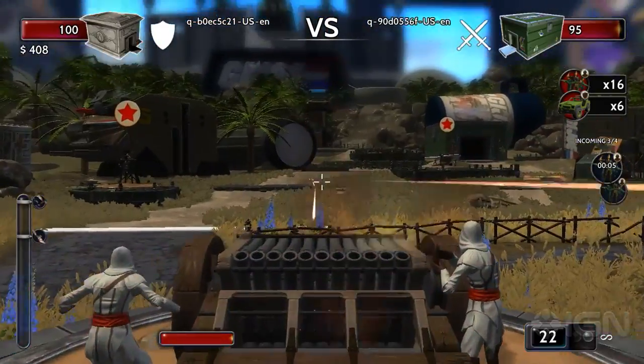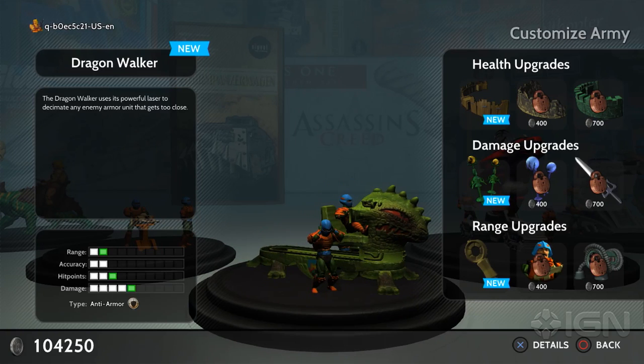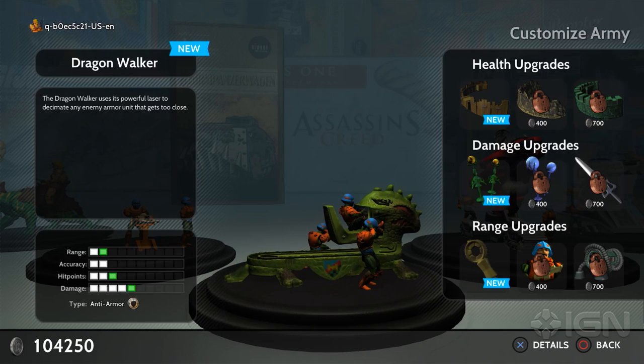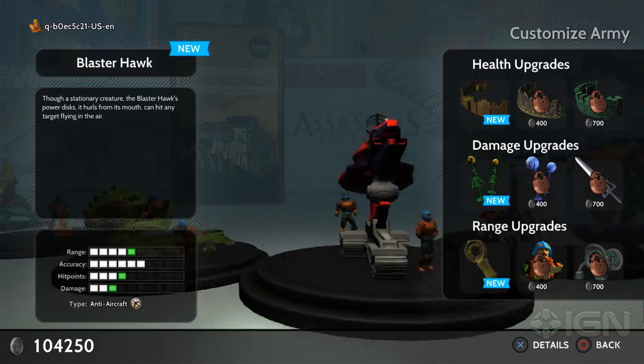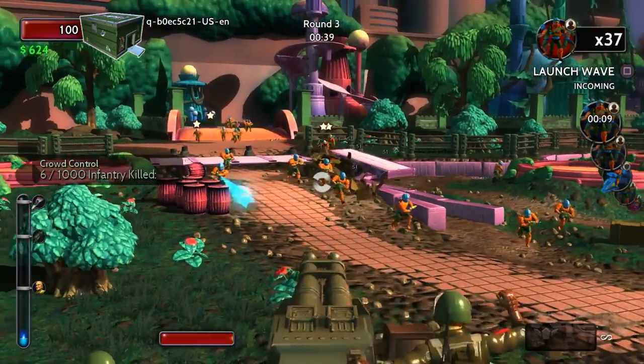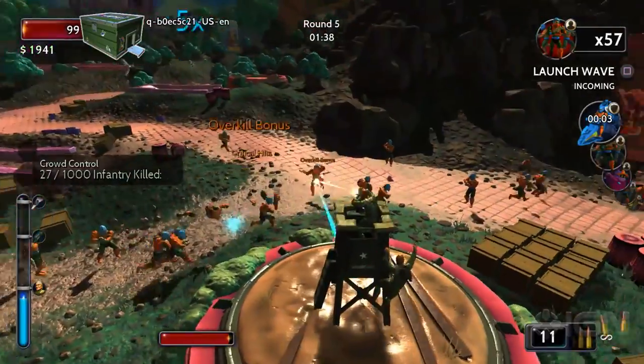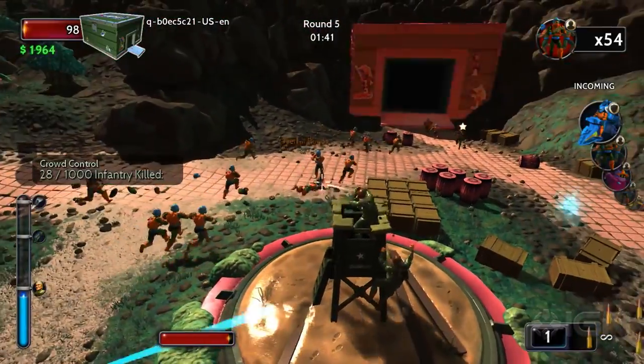Another neat tweak is the ability to upgrade certain parts of your armament. While previous Toy Soldiers had general upgrades to purchase, War Chests allows you to pick individual categories to boost, like range or firepower. Those upgrades often come with toy hacks you'd expect from the mind of a 1980s kid — whether it's adding a laser pointer to your G.I. Joe's gun, or a lighter to add flamethrowing capabilities to a turret. The imagination of action figure loving kids is definitely on display here.